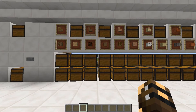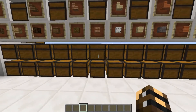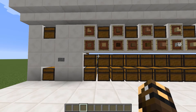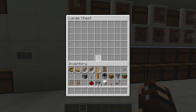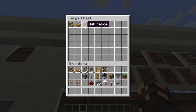I've designed this to be a supplement to ImpulseSV's item sorter. You'll see there's his down the bottom, and I'll provide a link to his tutorial in the description of this video. I've got his doing oak wood and oak wood planks, and up the top is my one which will do stairs, slabs, fences, fence gates, and doors.